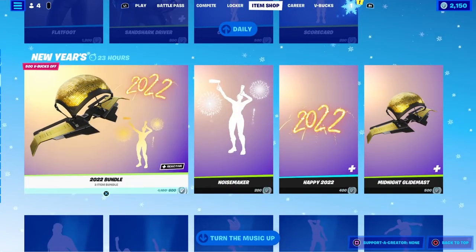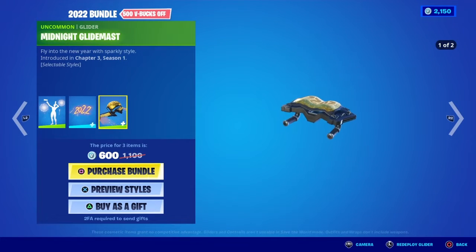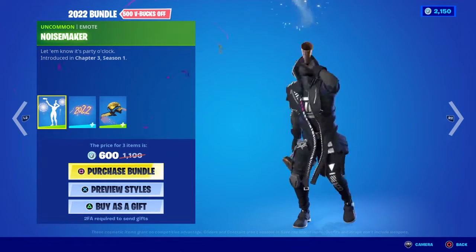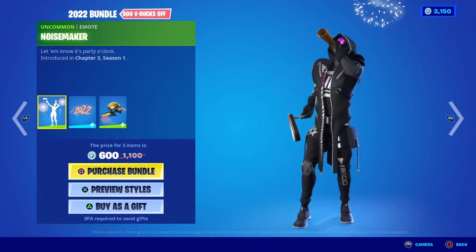Last but not least, we got the New Year's bundle. If you want to get these bundles — which includes the emote, back bling, and glider — these three are all 600 together. This is what the emote looks like. It's called 'let them know it's part o'clock.' This year's about to end soon. In a couple of hours I'm uploading this, so I hope I'm uploading this at the right time.